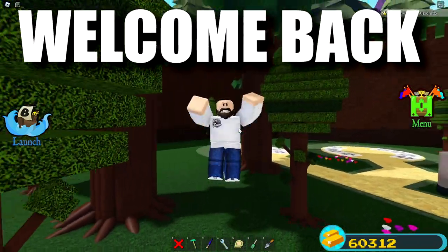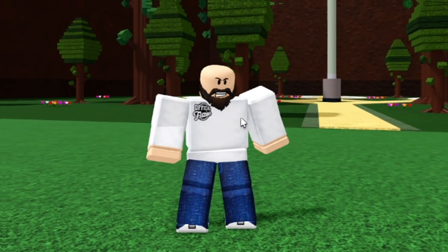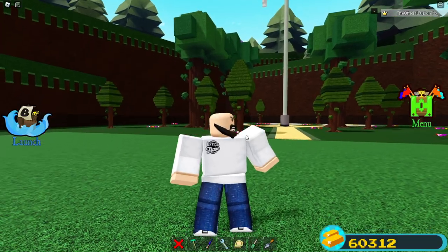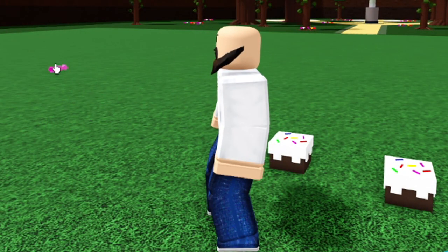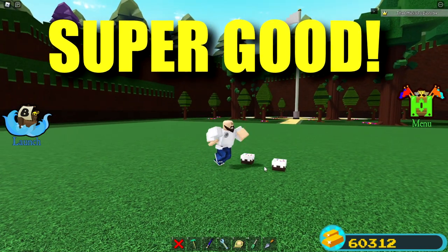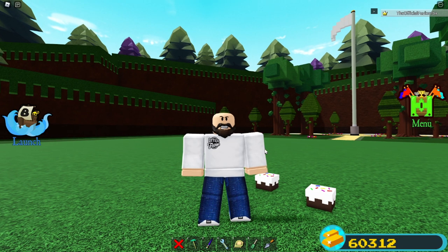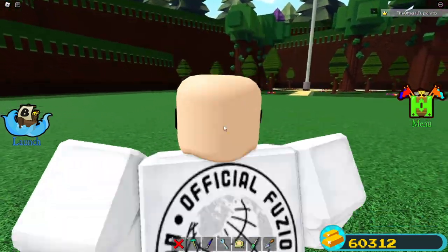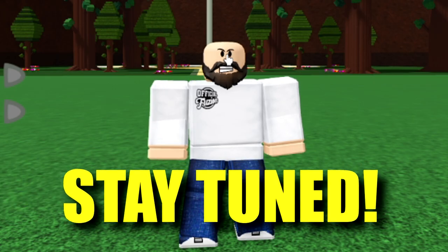Welcome back to another video. We are in Build a Boat once again, and today I have a very crazy video — especially if you love gold glitches in Build a Boat but don't have any cake. Cake is one of the most overpowered items in the game. In this video I'm going to show you a block that replaces cake, and also a game-breaking gold glitch that got patched about three years ago but is now back. It's a fly glitch without any cake at all.